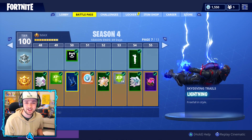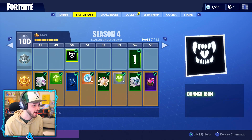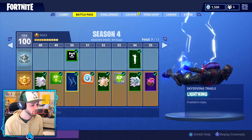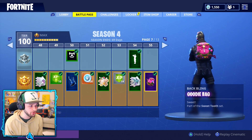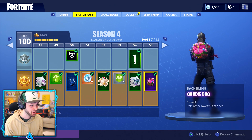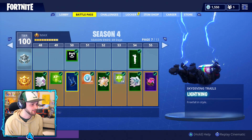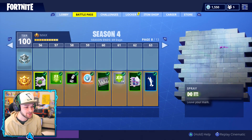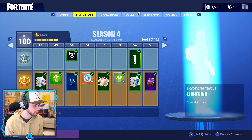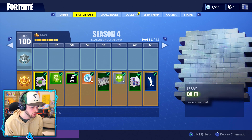It actually reminds me of skins from Infinite Warfare Zombies. Moving on, we're about to hit the halfway point and there's — yo, lightning! That reminds me of Zuko from Avatar — air bending, fire bending, lightning — that looks absolutely amazing. Then we've got the Goodie Bag, part of the Sweet Tooth set. It's still pretty cool but it doesn't quite beat my current backpack. We also get respect for combatants — I like that.